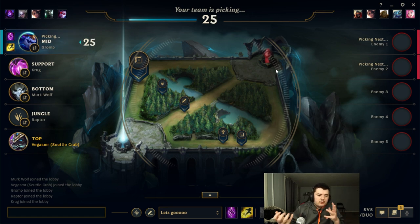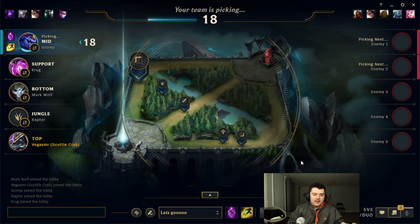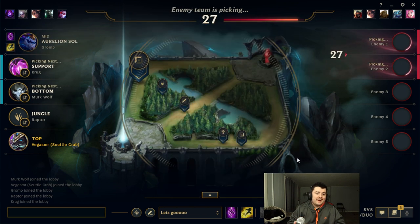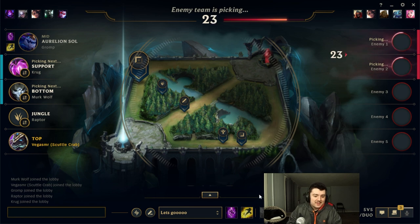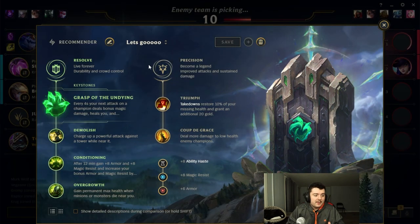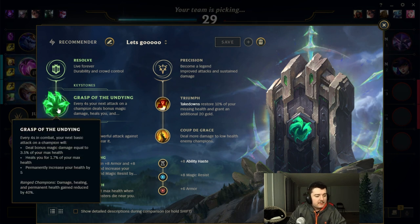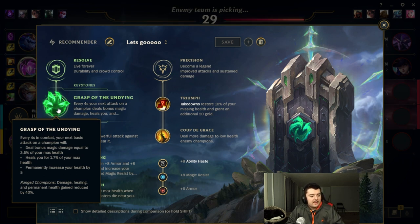There are different builds and runes you can use to get around that. For example, if you're up against a ranged top laner you could put Ghost on. For the build I'm doing, I'm gonna use Teleport — it's gonna be essential, I'll show you why in a bit — but Teleport and Flash. For runes, Nasus can play a lot of runes, but for this build I'm gonna go with Grasp of the Undying. Make sure you know what this rune does: every four seconds in combat, your next basic attack on a champion will deal bonus damage, heal you, and permanently increase your health.